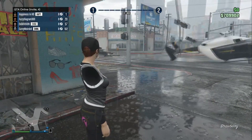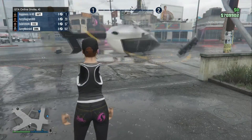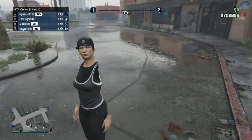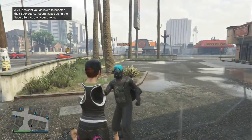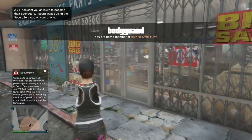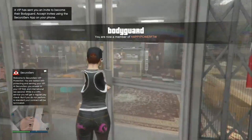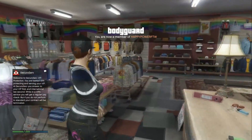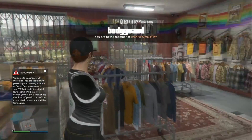Let's get right into step one. Step one: be a female character and load up GTA 5 Online. Step two: come to the clothing store. Step three: be a bodyguard for your friend's VIP organization. Once you're at the clothing store as a female character and a bodyguard in a VIP organization, proceed to the next step.